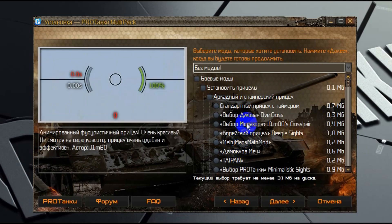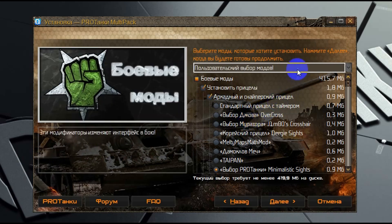Хочу обратить ваше внимание, что когда вы попадаете на эту страницу, по умолчанию у вас выбрано окно, в котором прокручиваются пресеты — то есть предустановленные наборы модификаторов. Если вы будете крутить колесико мышки, то вы будете прокручивать именно список этих пресетов.